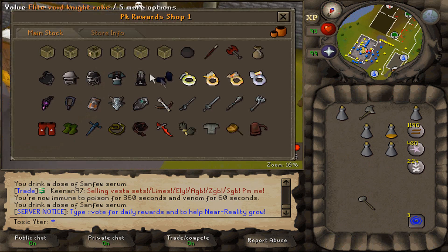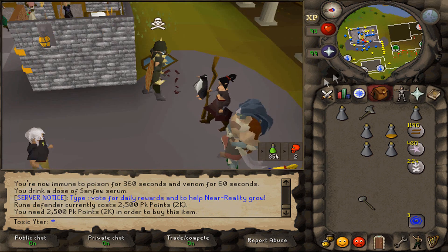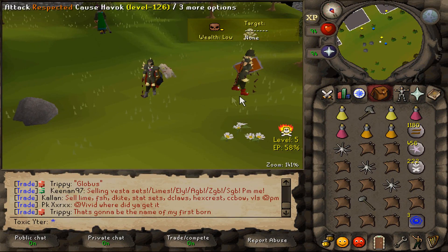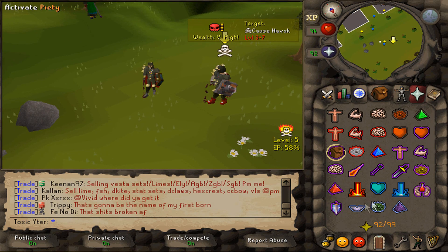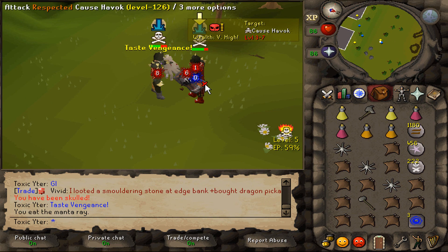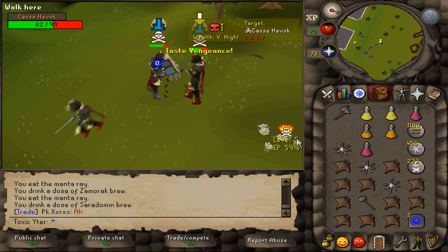Let's go ahead and buy ourselves a Rune Defender. Wait, fuck, it's 2.5k - goddammit. Dude, this guy's skulled with a DFS and Whip. I need to kill him, but he's got a Rossi so I need to save my Karams. It is DH though, so we do have a chance no matter how unlikely with the gear difference. A chance is a chance - that's all we need, boys.